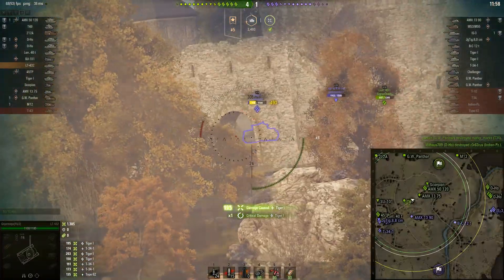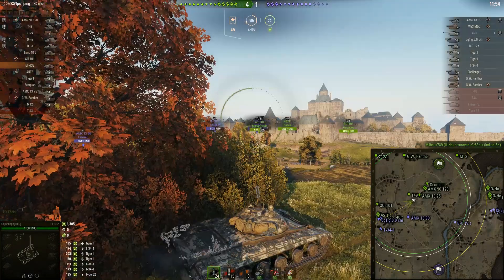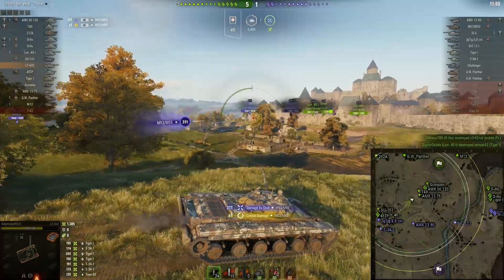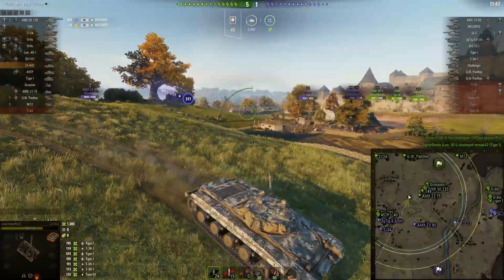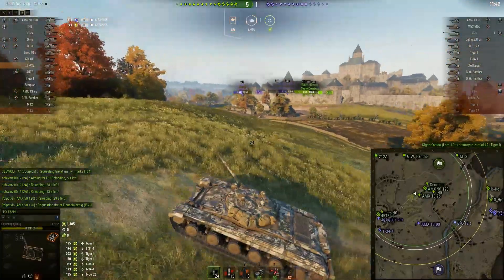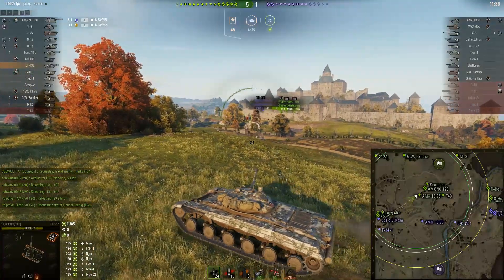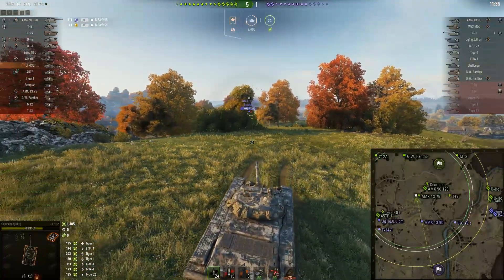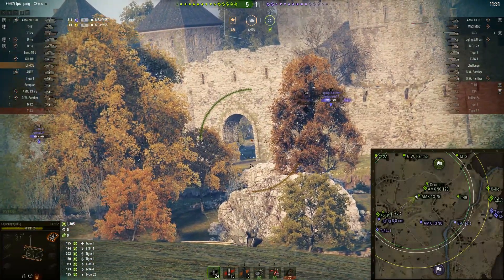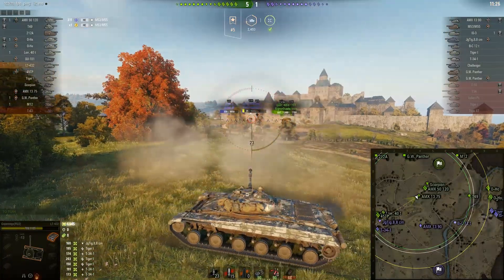Now I'm looking for a shot on this Tiger 1 through the archway — that was a nice cheeky-breeky shot. And there's Arty because, of course, the tier 9 Arty is going to be aiming at the tier 8 light tank rather than the heavy tanks that are spotted over here! I was really pissed. Arty had a hard-on for me this whole weekend, and this was coming towards the end of a day where I'd been barraged by Arty all day.